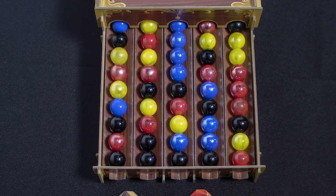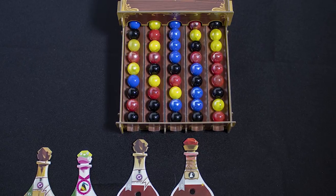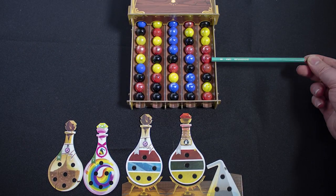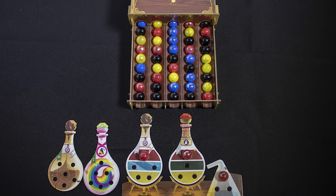On your turn you can take one marble from the dispenser. Any marbles that roll down and contact a marble of the same color are removed. In this example, we remove this red marble, which causes the other two red marbles to touch, meaning you collect them as well. These red marbles are then placed on the red available spots on two potions, with the spare going on one of the three spaces in your flask.